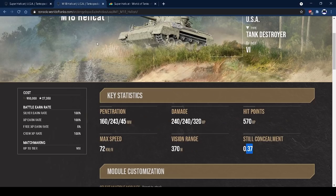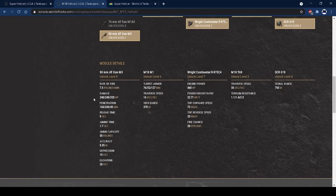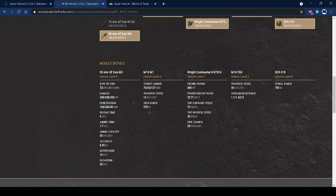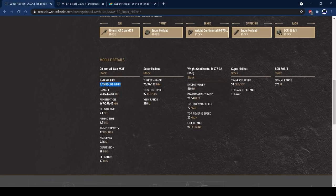Here's where it gets different to the Hellcat: in the Super Hellcat, you've got 8.45 rounds per minute — nearly a round per minute more than the tier 6. The reload at tier 6 is 7.1 seconds; I think you can get it down to about 5.3 seconds on the Super Hellcat. It's really good DPM — you really feel how good that reload is. It means you can put up a good fight against a lot of tanks, and if you catch someone in a stealthy location, you can put the hurt into them really quickly.